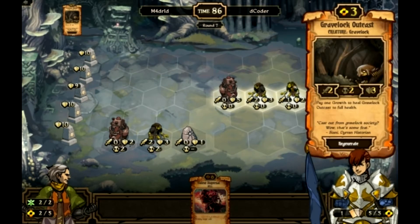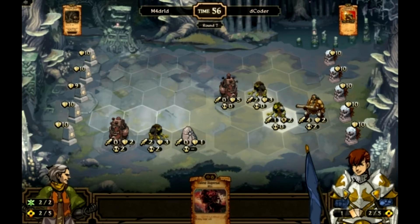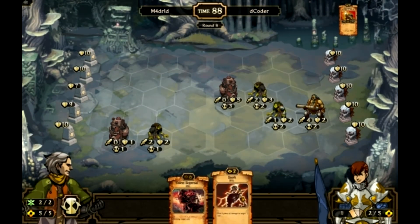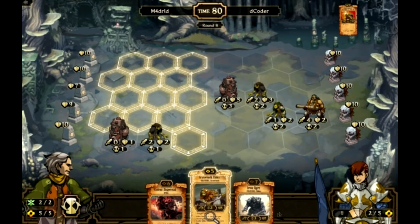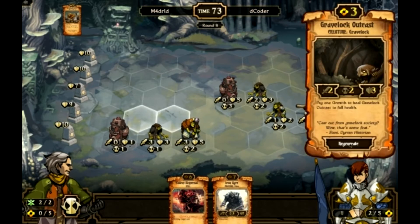I was thinking maybe I'll use the Violent Dispersal on the Aether Pump. Decoder sacrifices for resources — he has two cards in hand. It looks like he's kind of doing the same thing as me; he has the Aether Pumps and the Coils. He plays a Scatter Gunner and ends turn. I'm going to get rid of the Spark, and I draw into a Gravelock Elder that I put out in front. I also draw an Iron Ogre, which is pretty nice — only two turns to wait for that. I also have a Violent Dispersal coming up next turn.